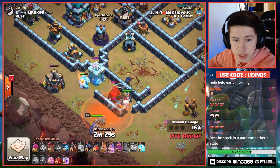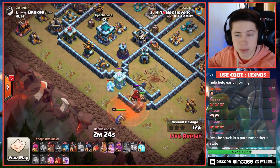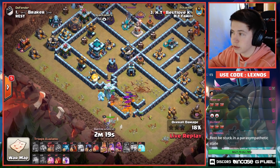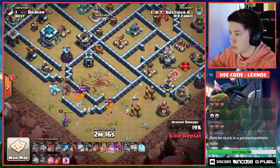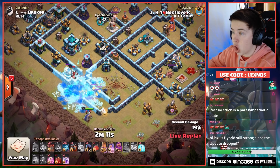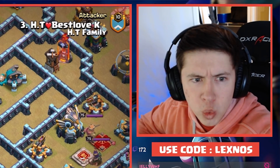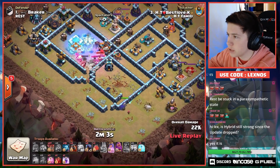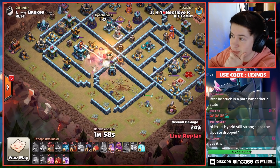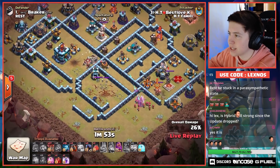King's gonna ignore that Lava Hound while the Queen gets stuck on it for quite some time. Sending an Ice Golem funneling with some Sneaky Goblins over on the left side of the base — he wants to get Queen and King into the Town Hall. The Sneaky Goblin's pulling the Lava Pups to the right, but luckily they come back. King gets the Cannon — I think that's gonna force Queen to the right. Rip this suey from HT Family. He's not getting the Town Hall and he's not getting the Sweeper.